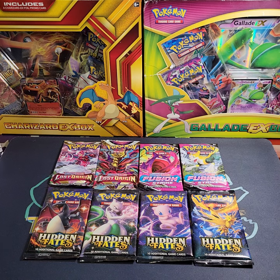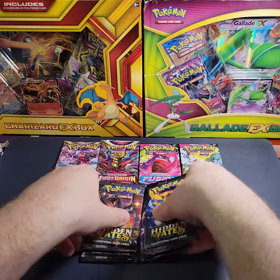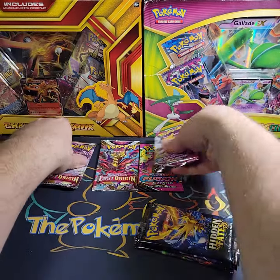What's up everybody, welcome back to the channel. In today's video I'm going to be opening up four packs of Hidden Fates in search of that shiny Charizard or any full art shiny, two packs of Fusion Strike, two packs of Lost Origin. Let's get into it — we're going to end on Hidden Fates obviously.